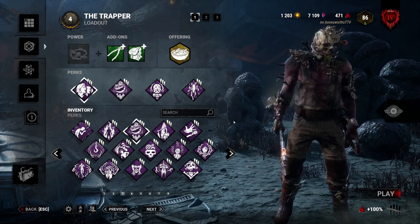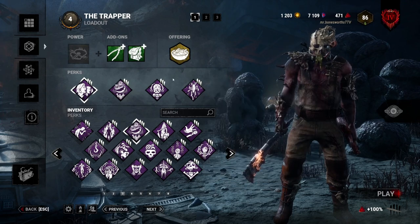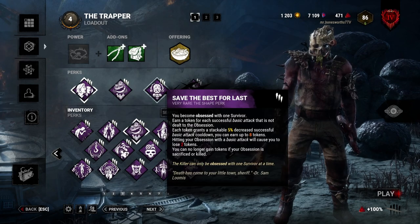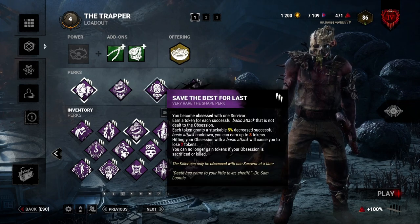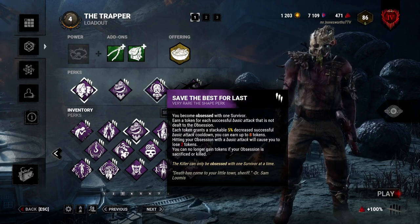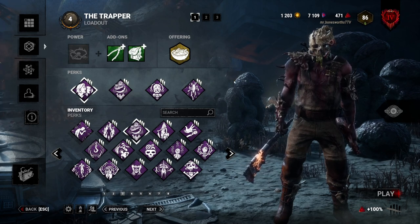The last perk to highlight is Save the Best for Last, which is really good with Rapid Brutality because it gives more value to Rapid Brutality, Force Hesitation, and Infectious Fright. By itself, it decreases your basic attack cooldown by up to 40%. So after you do a basic attack and down them, someone running up to save — without this perk they'd succeed — but with this perk you can swing again, they lose their health state, you recover quicker, and as they're trying to use their speed boost you down them again. Now you've got two people down.